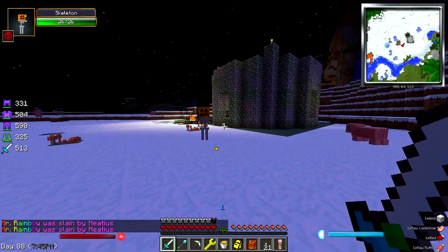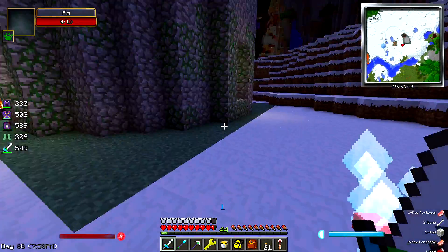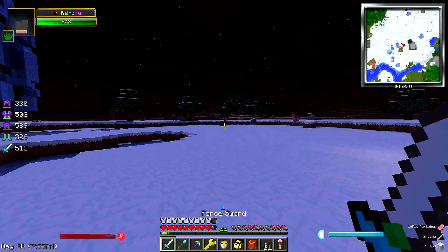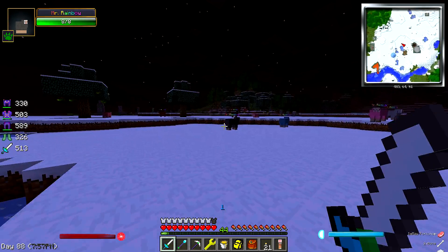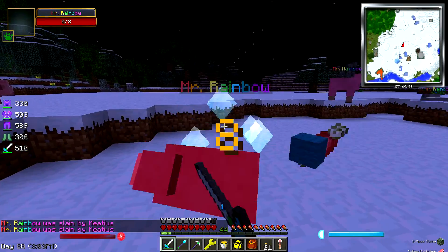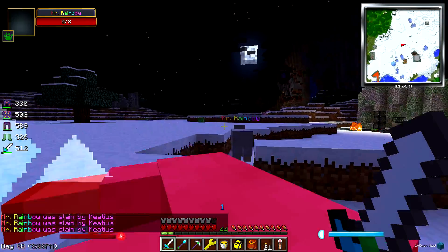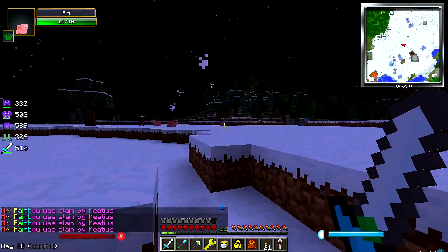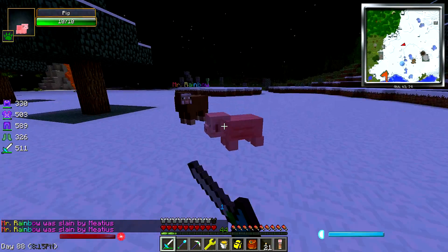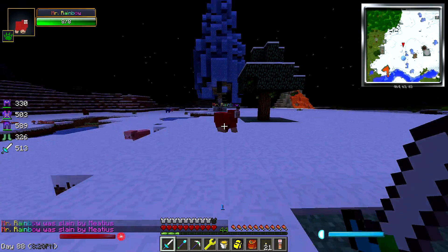Hello, Mr. Pumpkin Face. All the rainbow sheep — as I kill them you can see it shows in the kill feed: 'Mr. Rainbow was slain by Medeus.' What are they giving us? Colored wool. Was it a lucky block that spawned all these guys? I think it was.